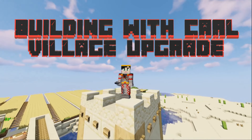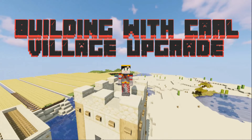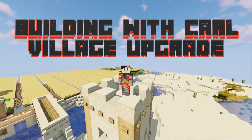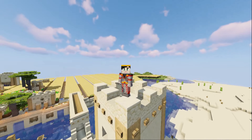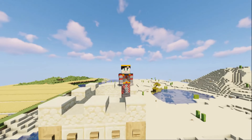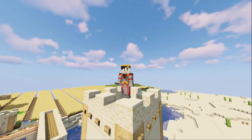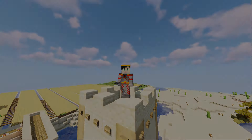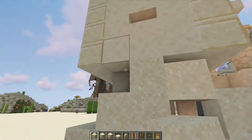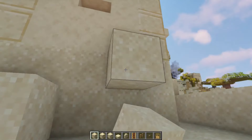Hello everybody, welcome back to Building with Carl. I'm Carl. Last time we worked on this small house — desert house number six in the new Minecraft structure files — we converted it into the manager's house for the mine or the quarry. This time we're gonna work on the mason's house, or the mason's yard.